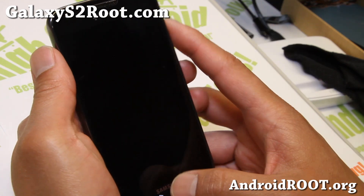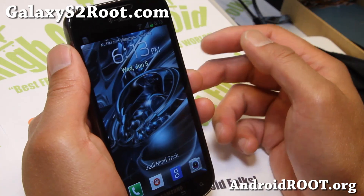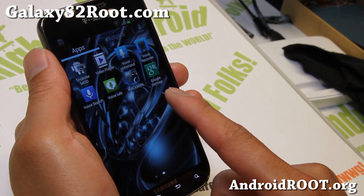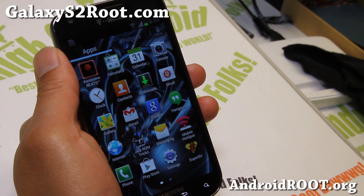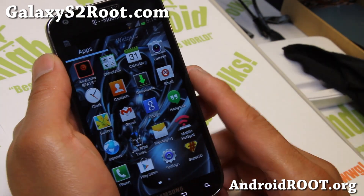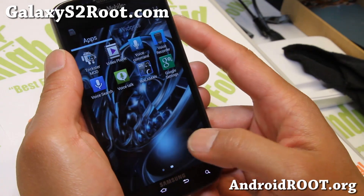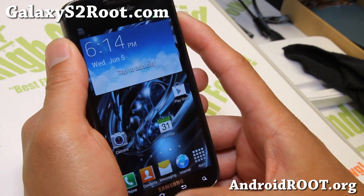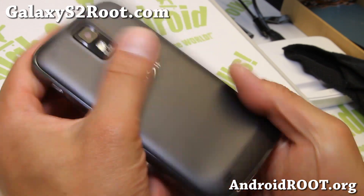But check it out — the latest version 5 is more solid than ever. You'll get Walkman and everything else is the same. If you're on previous versions, simply install over. And if you haven't tried this ROM, definitely you have to try it as it is the best ROM for your T-Mobile Galaxy S2.